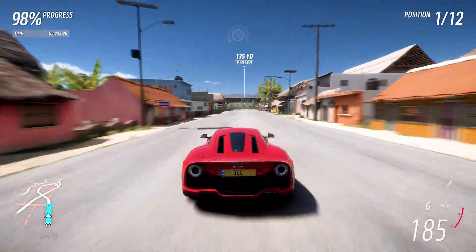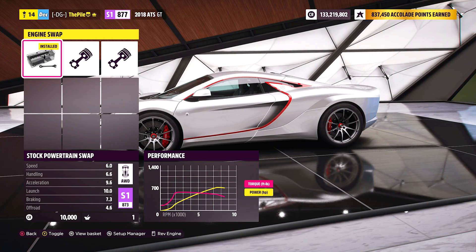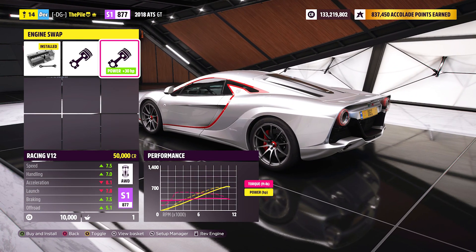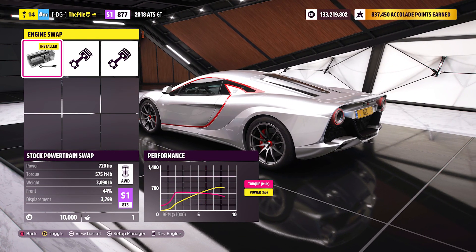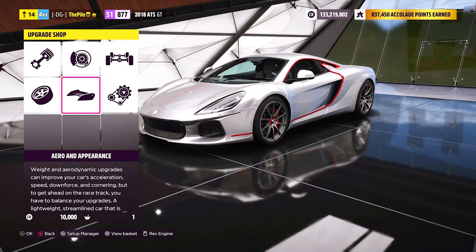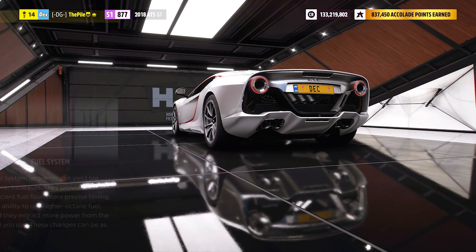And there we go — first place in stock, not bad! We've got two engine swap options, including a racing V12, which is lovely. With 720 horsepower already, it's pretty nuts. We'll keep the stock engine in it for now and just max upgrade it.